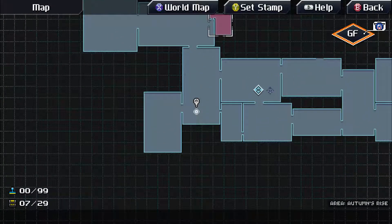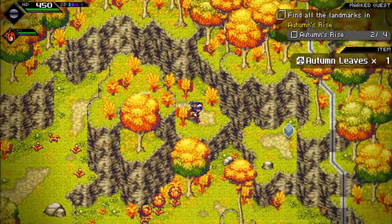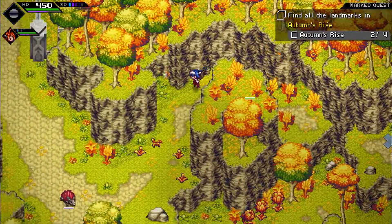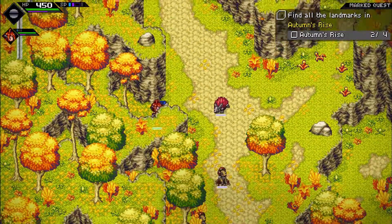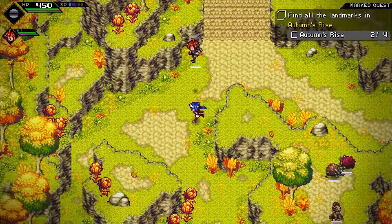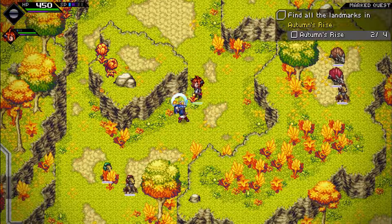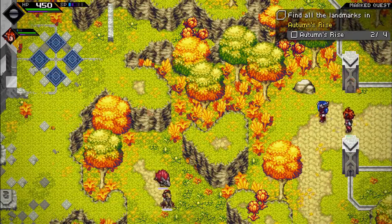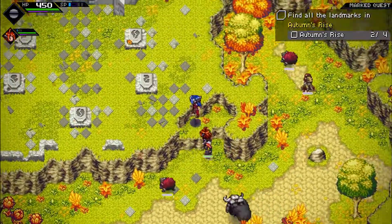I'll see you guys back down in Pathway 4, where we can head to the next — or rather the old — observatory. Ooh, treasure chest, with four bovine skin. That was a simple one; don't know how I didn't spot that last episode. And there is another one up there, though I'm not 100% sure how to reach it. I see the teleport pad, so the old observatory is a landmark.